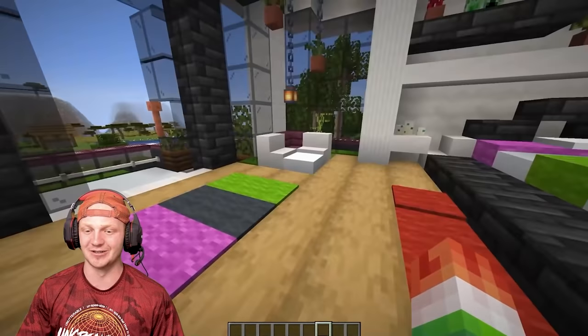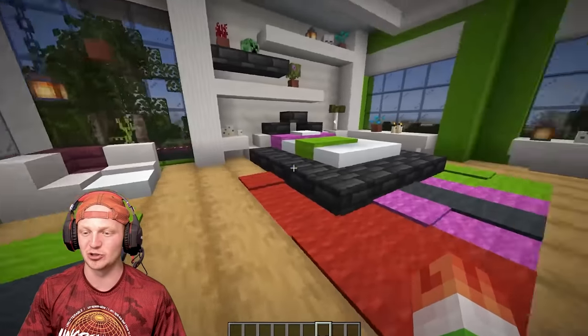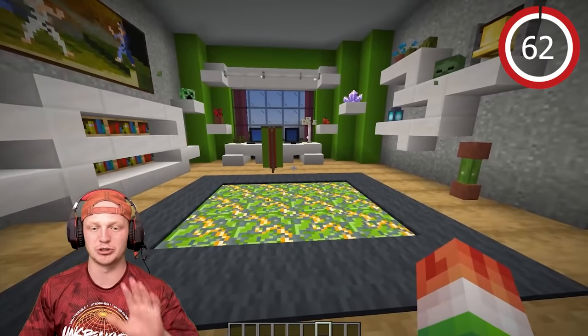I also threw two little chairs in the corner with some flower pots and a lantern dripping down on them — this looks so good. I laid down a carpet and it makes this room look so much better.